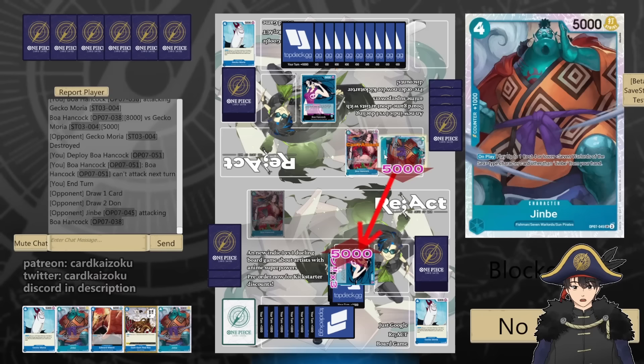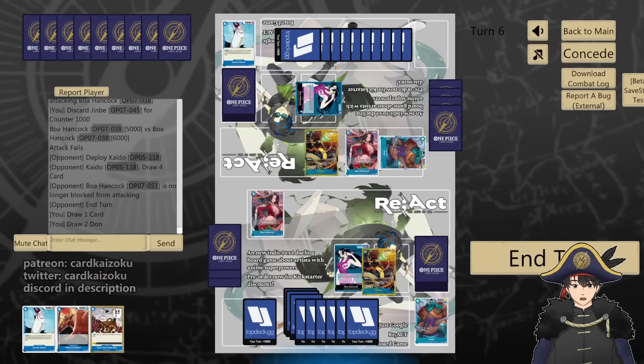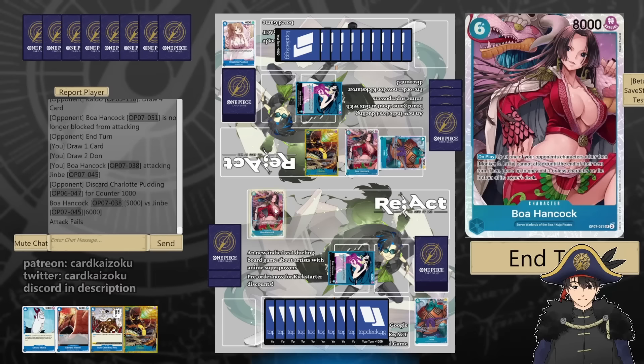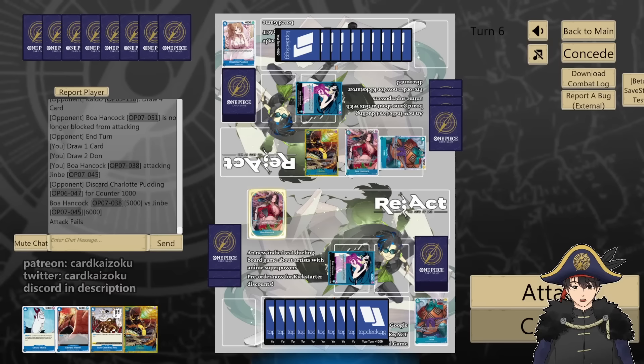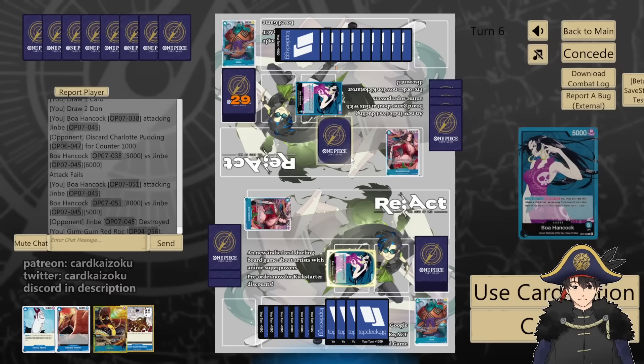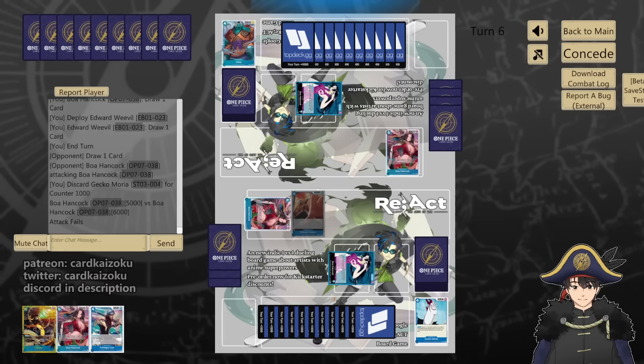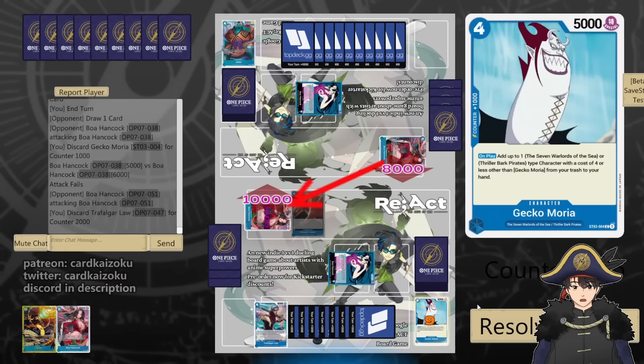Jinbei 5, counter 1. It's a 10 Kaido isn't it? Leader 5, counter 1. Draw Kaido — and I draw my draw Kaido! 5 at Jinbei — I don't want my Boa to die, but he probably has removal anyway, so might as well kill Jinbei. Then we'll play our own draw Kaido. He's at 4 life so I don't get to draw. We'll Red Rock Kaido, draw. Then we'll play Weevil, pass. 5 at us, counter 1. See that Boa, we counter 2. Hope they don't play another 10 Kaido. See that Boa, counter 2.